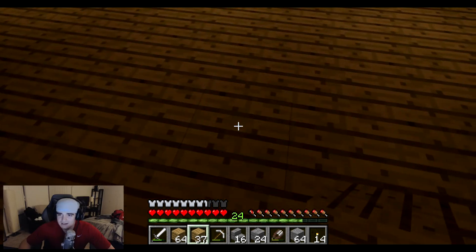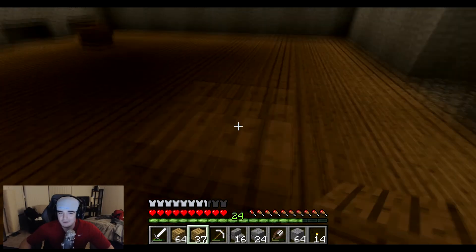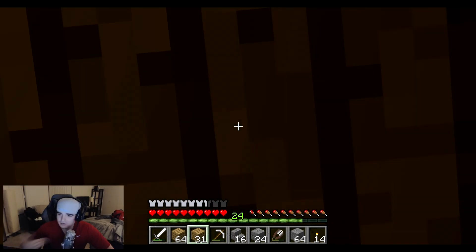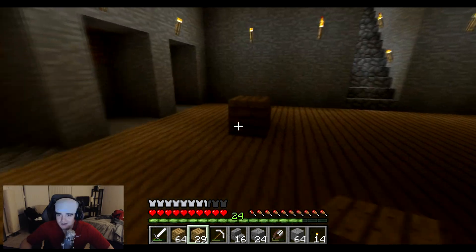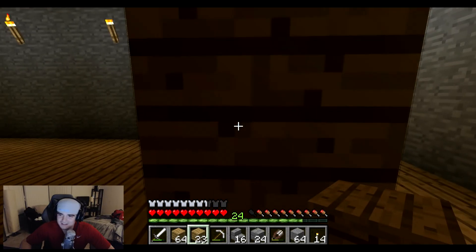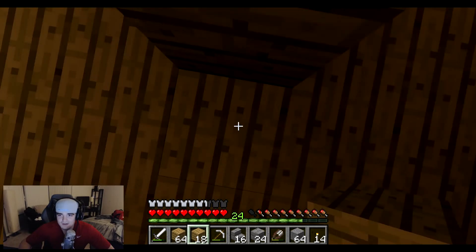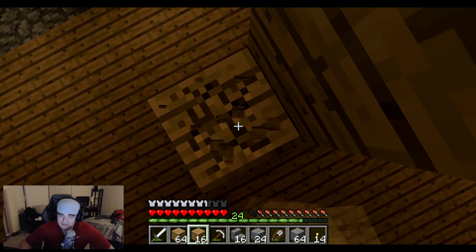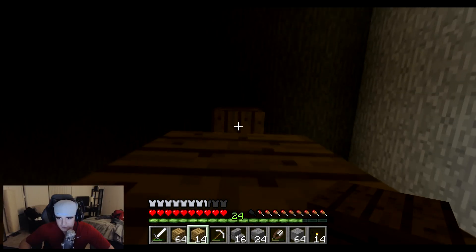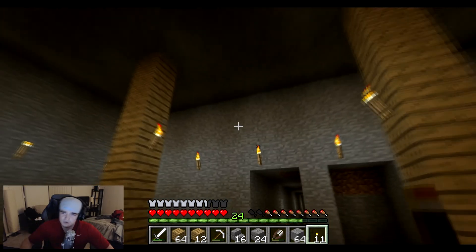We did the mining already, got some sheep wool, and now we're heading down into my mine shaft to solve the lighting issue so that mobs don't spawn everywhere. My idea was to put some wooden pillars that match the floor. I was debating how many to put in, but I ended up deciding on two, moving them a little closer to each other — so there'll be four total pillars that each have two torches on them. Eventually I could have more torches, but they're a hot commodity in this Minecraft world right now because I can't find coal.